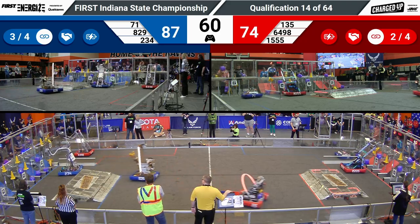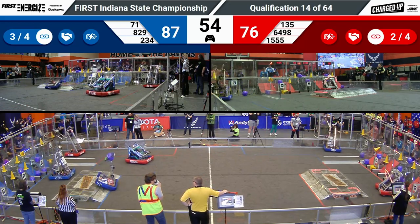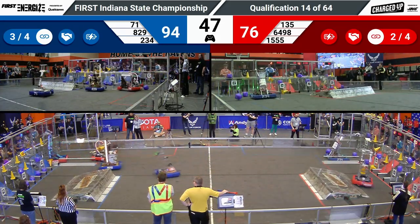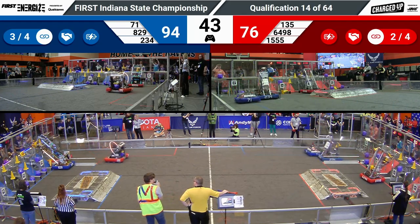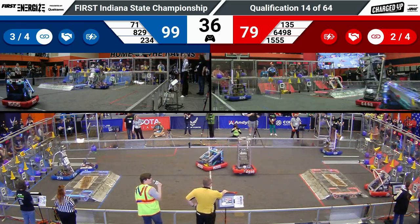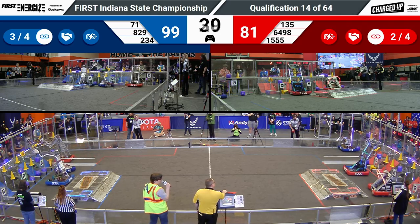The Digital Goats — their robot, Beldar — have been having some trouble getting over the charge station this match. However, it looks as though they are dealing with it at the moment. The Black Knights, 135, are going to move on over, dodging a defensive effort from the Digital Goats, and grab yet another cube. The Blue Alliance is very close to getting the sustainability ranking point. Both teams have completed one link in their cooperation grid, meaning that threshold is only four links.